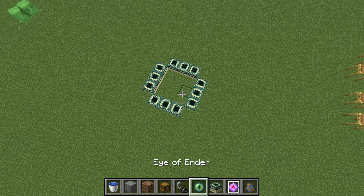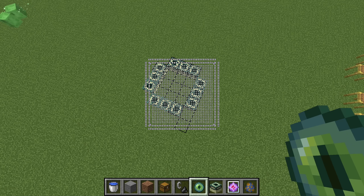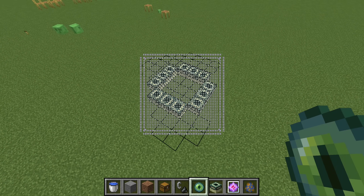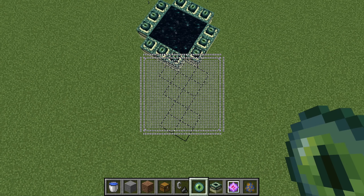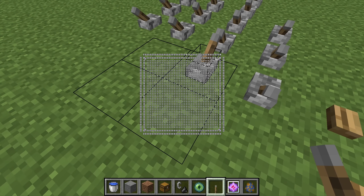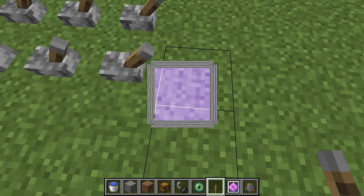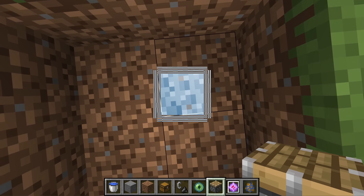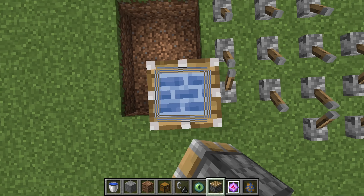I've just made an end portal, and check this out — I can instantly finish this end portal with just one click. Three, two, one — oh my god! And then just one piston. Just one piston, okay?